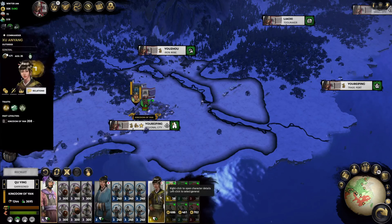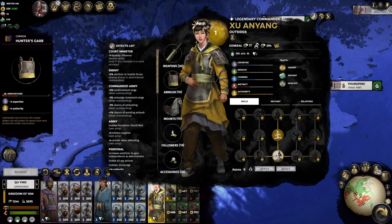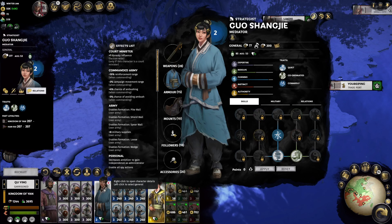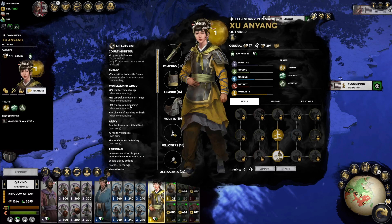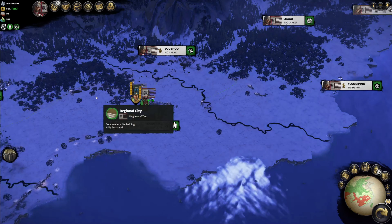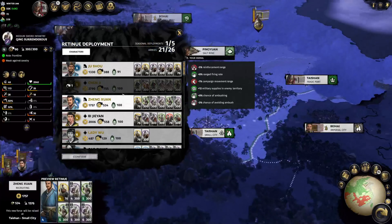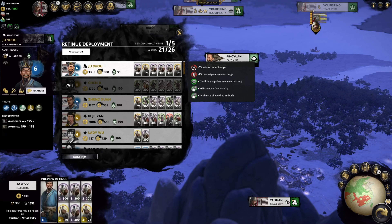Swapping this around — this is a defensive army, not moving anywhere, so ambush setup and reinforcement range aren't really necessary. I'll keep it as is. I'll also raise another army while we're here.